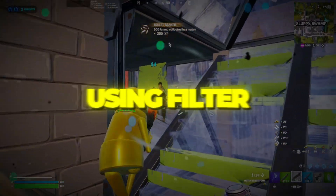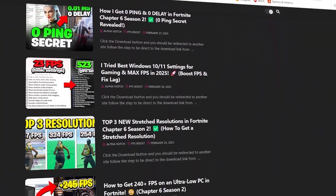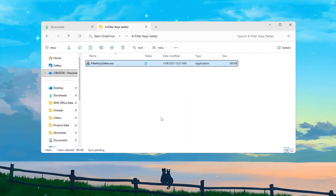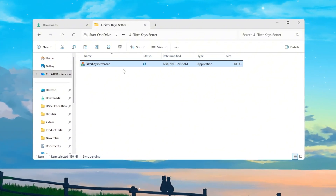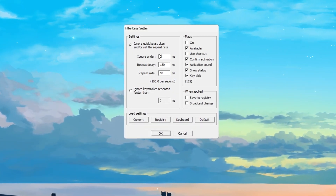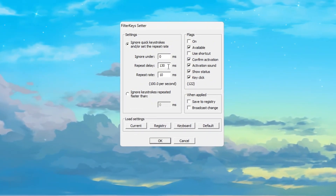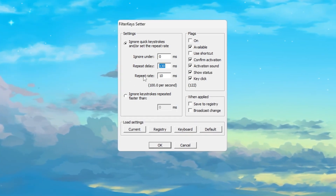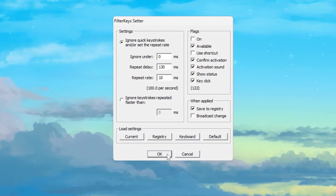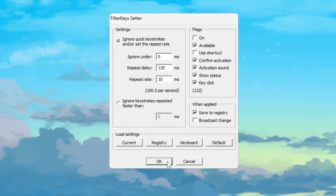Step 5: Reduce keyboard input lag using Filter Keys. Input delay can be a big problem in Fortnite, especially during close fights. We'll use a small program called Filter Keys Setter that makes your keyboard respond instantly. Open the program and set: Ignore under to 0 ms (removes any delay before a keypress is detected), Repeat delay to 130 ms, and Repeat rate to 10 ms. Check the small box to enable these changes, then click OK to save. After this, your keyboard will feel more responsive — perfect for building, editing, and quick reaction plays in Fortnite.